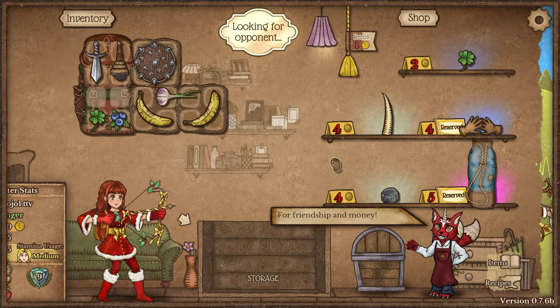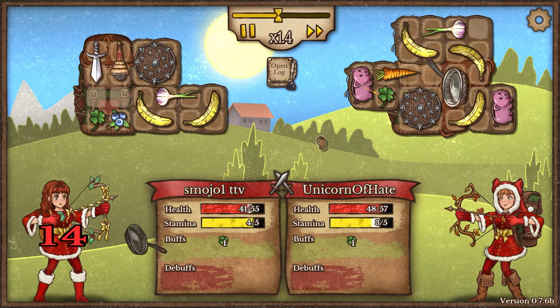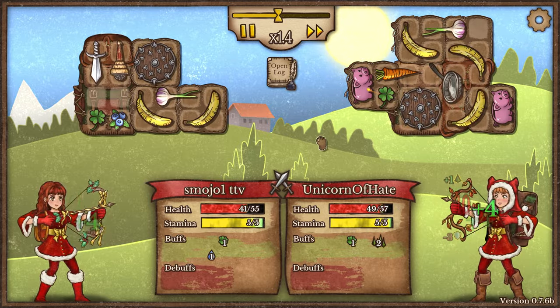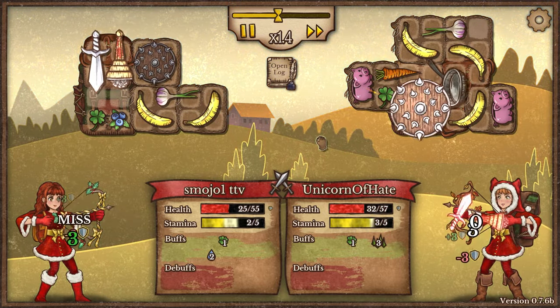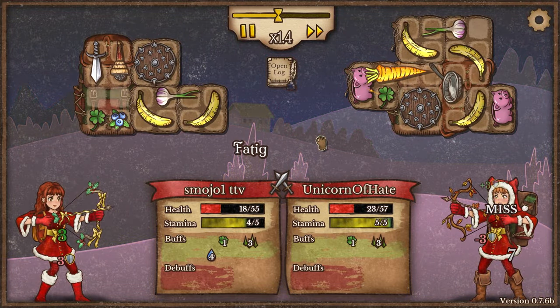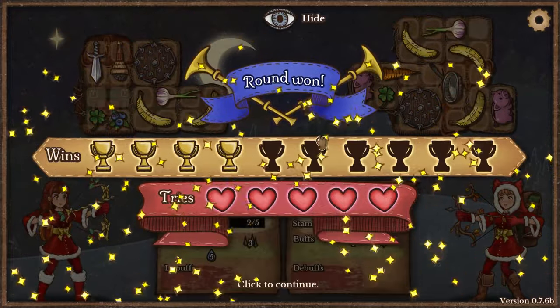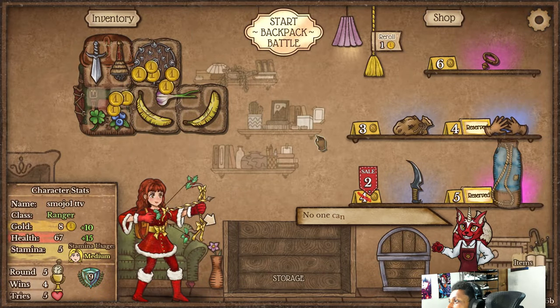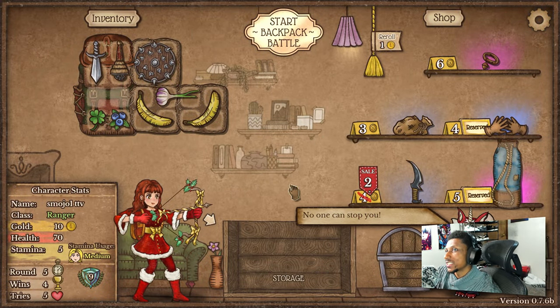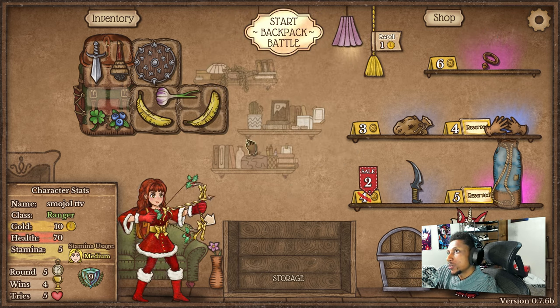Hopefully we can get ourselves a health potion to start getting that Mana Torch on the field. Did we win this one? I want to get perfect — I want this to be a perfect game. We just beat an Excalibur build too, but this guy's got more banana so his healing is better. 14 critical at the end there — that was nasty work. Acorn collar will help with our critical so much.